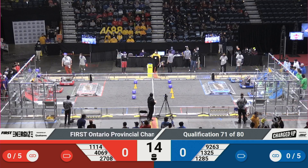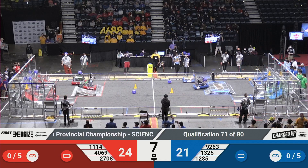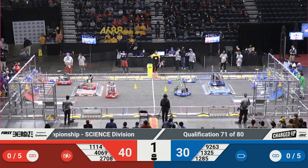Here we go for qualification match number 71 on the Science Division. Immediately, three good game pieces for both alliances. It looks like they're going back for more. 4069 going to balance on the charge station. 1325 dropping off another cone. Symbotics dropping off a cube. 2708 dropping off a cube as well.